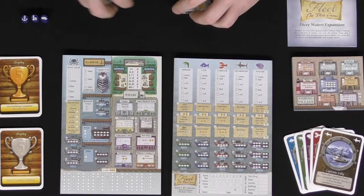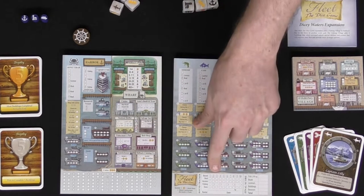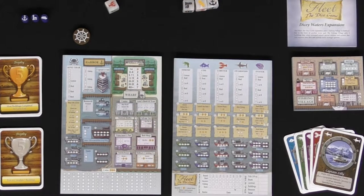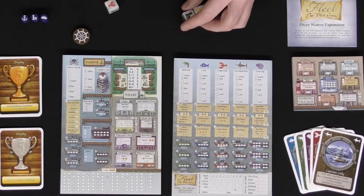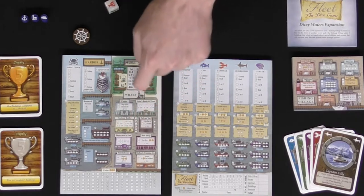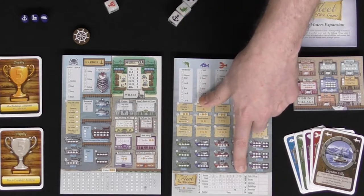After the players have selected their dice, you set the dice aside and pass the first player marker clockwise. Then fill in the next bubble for the next round. You go to the boating phase, roll and choose, fill in your sheet, collect your income, go fishing to fill all your ships with fish one at a time, and then head to the town phase, rolling and selecting dice to fill in any of the three areas. Rinse and repeat up to 10 times.